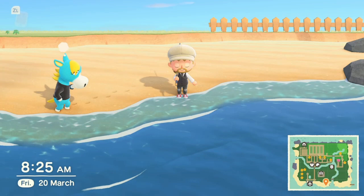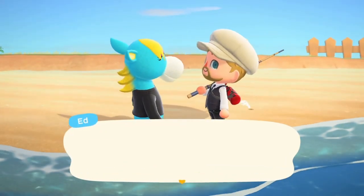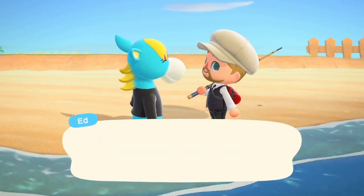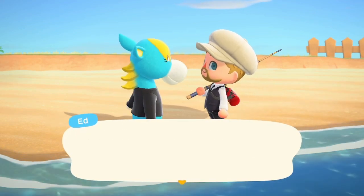The only way to do it, as you can see here with Ed, is a cloud will appear on their head. What happens is, you go towards them and there will be a chance that this message will appear. Essentially he says, should I move away from Herotopia — which is my town — and then you go, I understand. And that's it — they've left, they're not coming back, there's no way to change that decision.